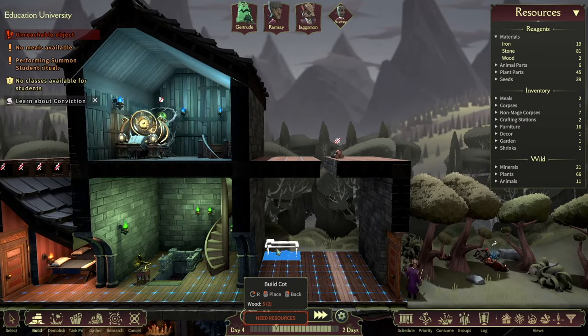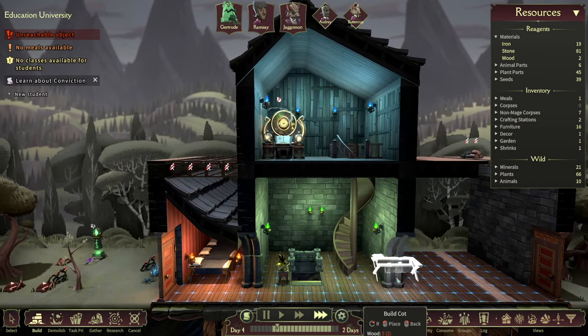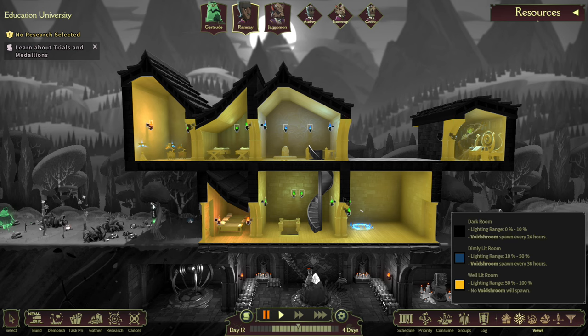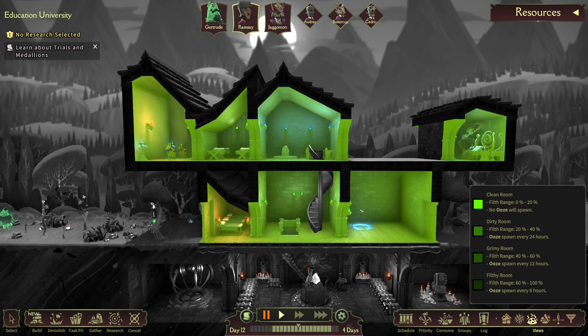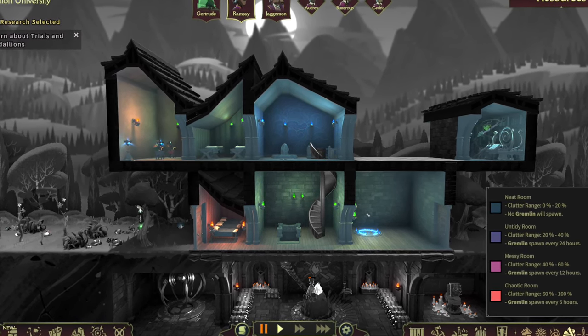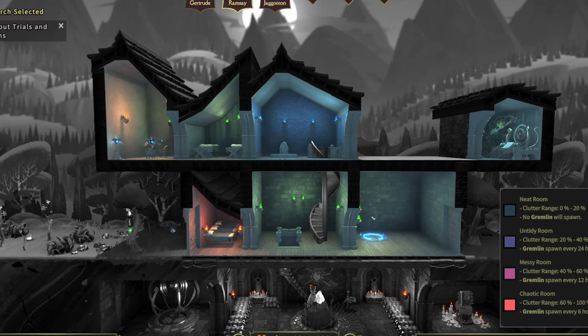There are three overlays I haven't gone over yet. Lighting (F2), Filth (F3), and Clutter (F4). Lighting shows how well-lit rooms are — any rooms that are not at least 50% lit through torches or other lighting will spawn void shrooms at a certain rate. Void shrooms are bad because they drain your units of mana and give them a debuff. Filth is caused by cooking, and a filthy room will spawn an ooze every so often — be sure to have cleaners cleaning up after your chefs. Rooms are considered cluttered when they have items on the ground, making chests very important. A cluttered room will spawn a gremlin every so often, which will destroy items on the ground and items in rooms.